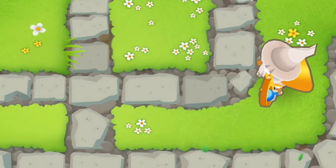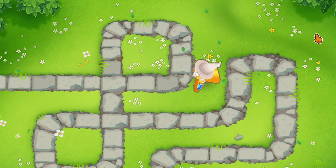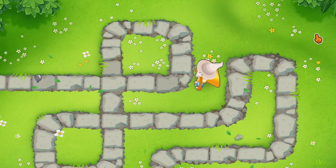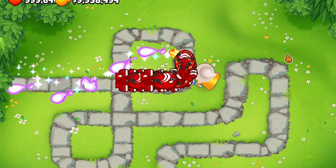This guy is actually able to pop lead balloons — that's really really good. The only downside is he has to be tier 5 to actually hit lead balloons. You can run him at 5-2-0 or 5-0-2. I have to give this guy a solid B tier — not the best but not the worst, a great viable option, and not the most expensive path either.